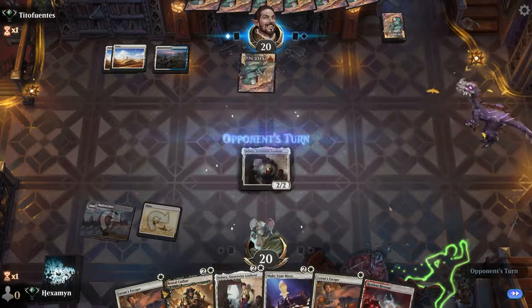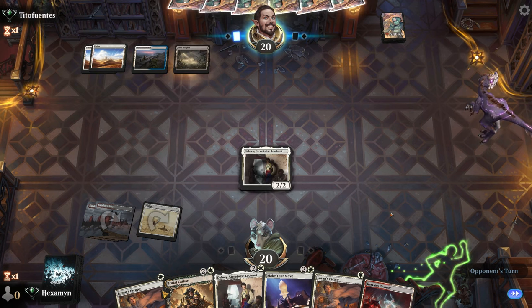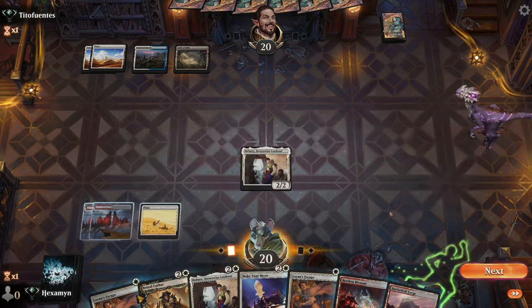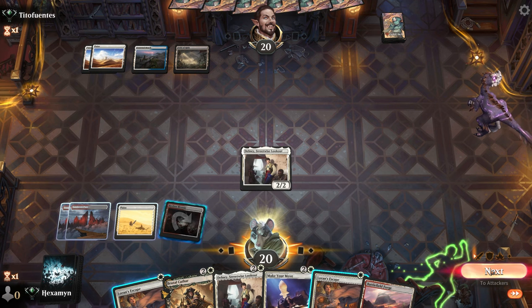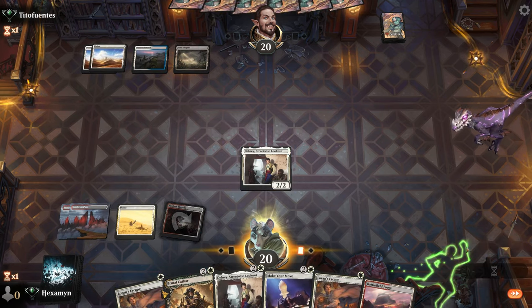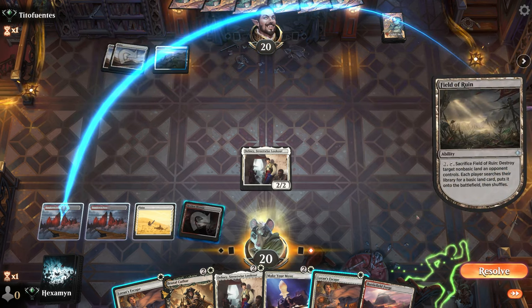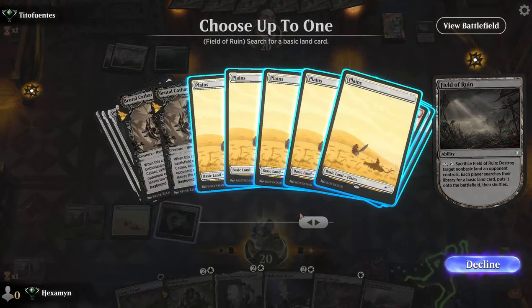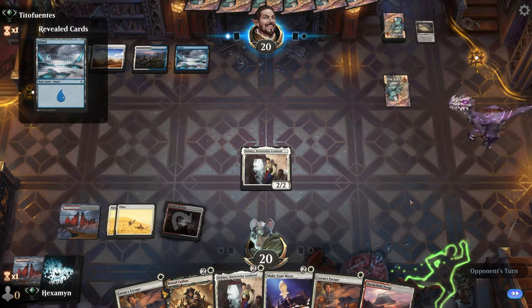We'll drop Delney here. Our opponent looks like they are on Azorius, and fingers crossed Delney survives — we do have a Loran's Escape next turn if we need to give our creature hexproof. They just play land and say go, so we'll kind of do the same. Not going to attack into open mana like this — I suspect a Wandering Emperor, and I kind of don't want that Planeswalker on the battlefield. But they just use their Field of Ruin anyway. I'm not sure why they didn't take our Bivouac.